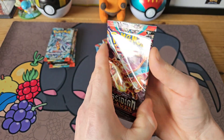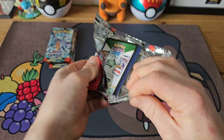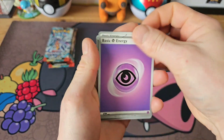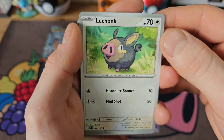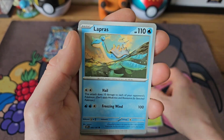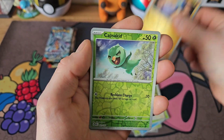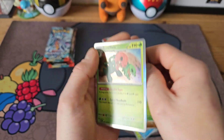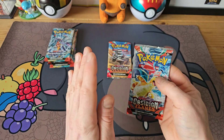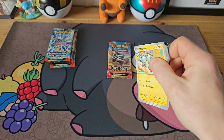Onto the Charizard pack — we are still yet to pull the Charizard alt art from this set but who knows, we might do eventually. Psychic Energy — that's a cool chunk, I never even noticed that before. Togepi, Lampent, Glalie, Lapras, Maushold, Gholdengo, Glimmet reverse, Capsakid reverse into a Scovillain. Two packs into our four packs of Obsidian Flames and no pulls yet, but that's okay.